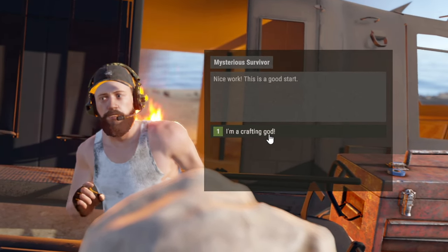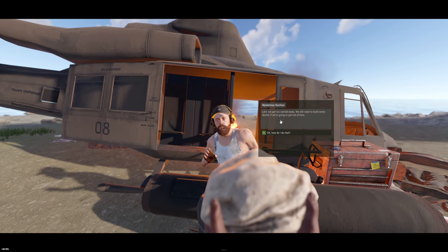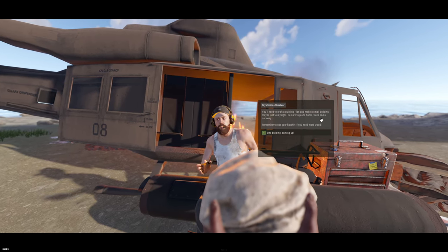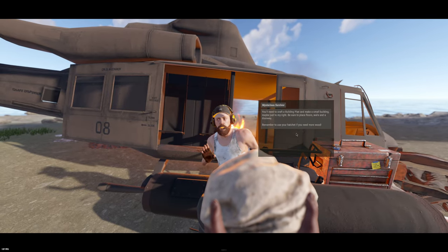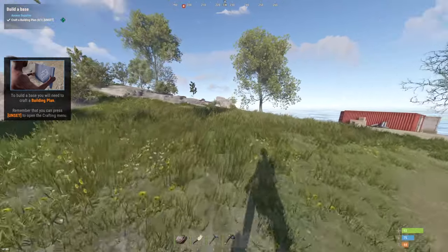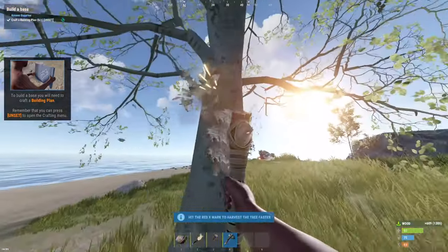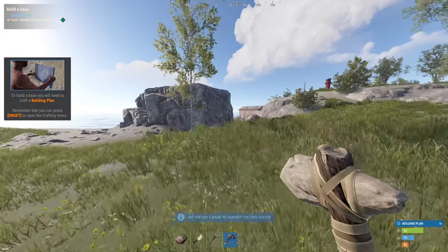I'm a crafting god! The NPC says: 'Let's not get too carried away — we still need to build some shelter if we're going to get out of here.' 'You'll need to craft a building plan and make a small building, maybe just to my right. Be sure to place floors, walls, and a doorway. Remember to use your hatchet if you need more wood.' One building coming up. Apparently this tutorial doesn't take more than 30 minutes, even if you're brand new to the game. Let's start making a building plan right now — I notice there's no hammer option.